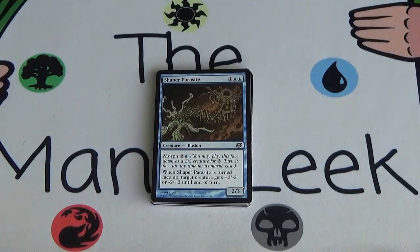Next up we have Shaper Parasite. It's a 1 blue-blue for a 2/3, and it has morph, so you can cast this as a 2/2 for 3 colorless mana. When Shaper Parasite is turned face-up, target creature gets +2/-2 or -2/+2 until end of turn. You can un-morph this guy at instant speed — potentially kill something or make it lose in combat, or save a creature by upping its toughness. Interesting card. Morph is always pretty decent because it helps out your curve; you can't get color-screwed if you have morph cards in your hand. Doesn't seem first-pickable, but seems okay.